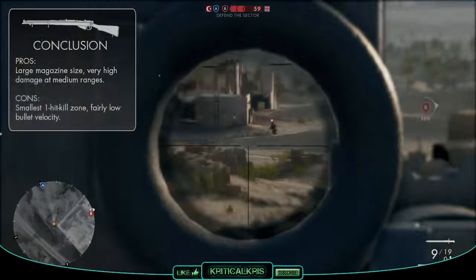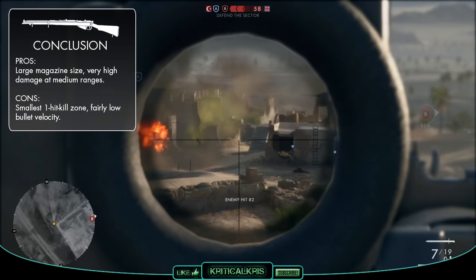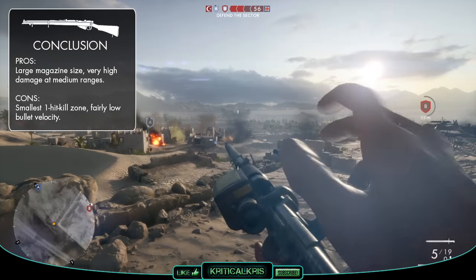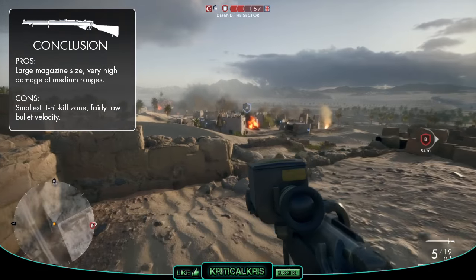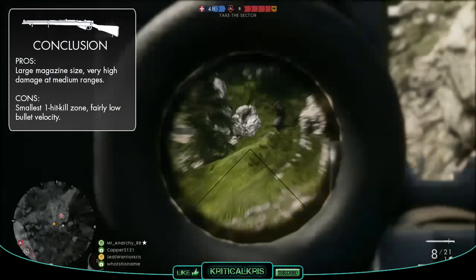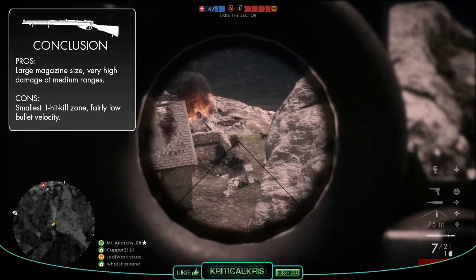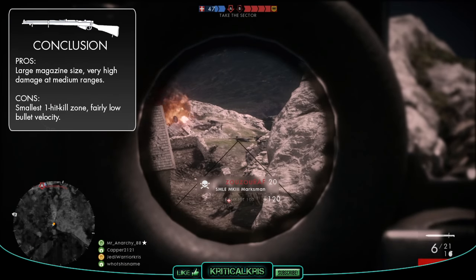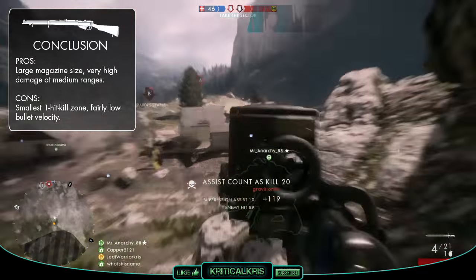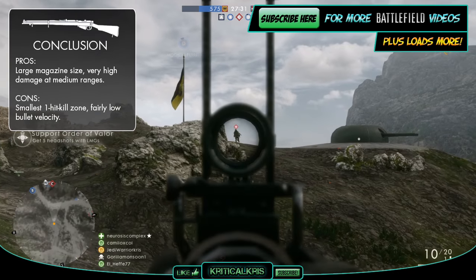So in conclusion, the SMLE Mark III bolt action rifle is a fairly powerful weapon that's better suited for medium ranges, being able to kill in one shot between 40 and 75 meters away. That one hit kill sweet spot isn't quite as generous as some of the other scout rifles, with you only having a 35 meter area in which the enemy must be in for it to dish out maximum pain. However, that area starts at a closer range than a lot of the other snipers' one hit kill zones, making it a more effective gun to use against enemies that are a bit closer rather than far away. The Mark III has double the mag size of most of the other scout weapons, so you won't have to reload quite as much, though it's got a lower than average muzzle velocity, which might make it a tiny bit more challenging to hit those moving targets in the distance. But generally speaking, the SMLE is an effective killing machine in the hands of an accurate scout.